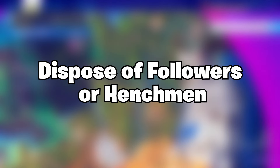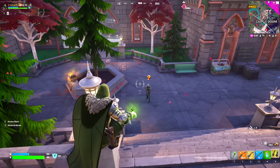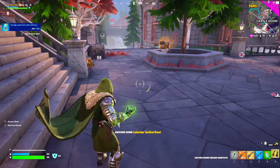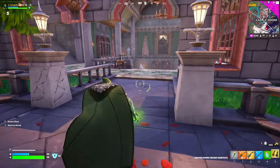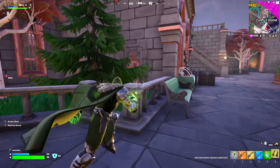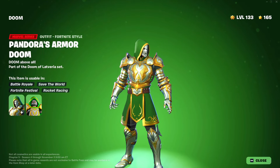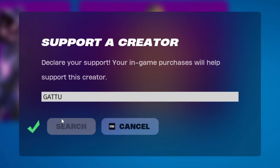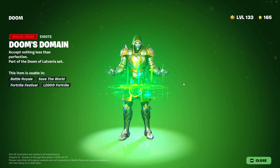The next challenge is dispose of followers or henchmen. Just eliminate the henchmen located at Castle Doom, Doom's Thad, or Doom's Courtyard — eliminate five of them and you'll unlock this outfit. Use code GARU in the Fortnite item shop if this helped you out, and check out the next video!